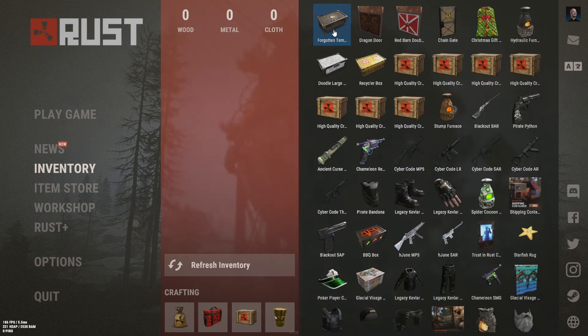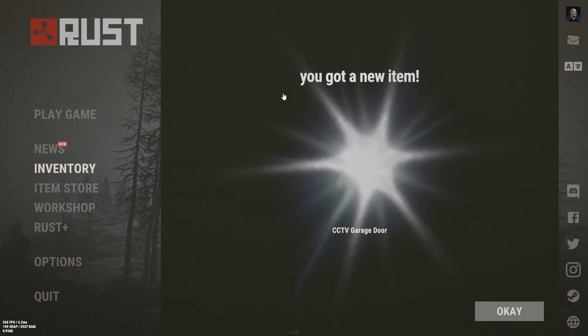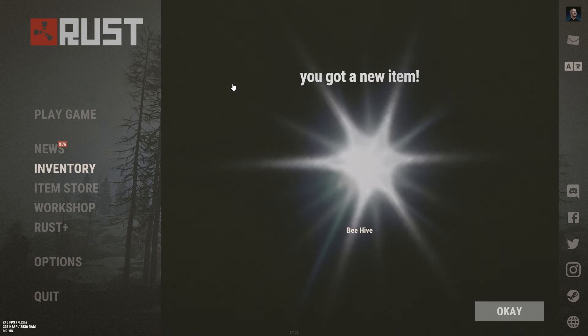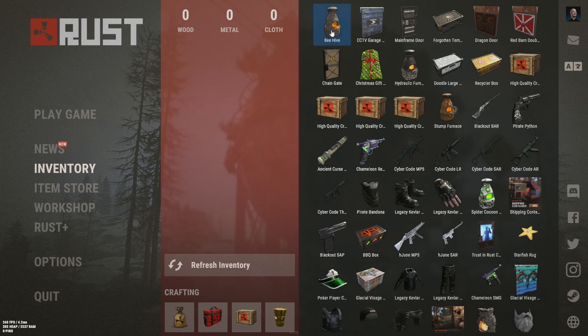Forgotten temple. I did sell a bunch of boxes in order to do this, so hopefully we can get some good boxes. Sometimes you have to refresh the inventory — I don't know what that's all about. 87 cents, that's pretty bobo. CCTV camera. Garage door — it's actually pretty cool looking, but only $1.49. Beehive — that's actually pretty unique, pretty cool looking.